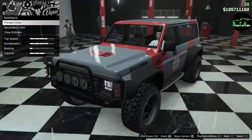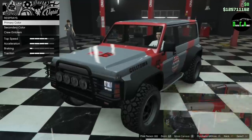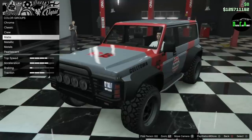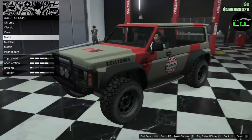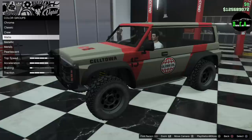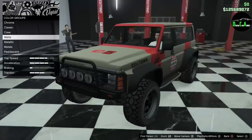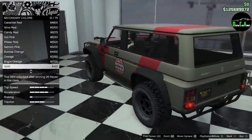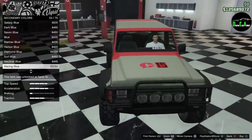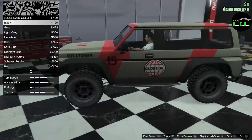The real Jurassic Park Jeep was like a metallic tan, kind of goldish color. I'm gonna go a little bit of a twist on that — going matte desert tan. Unfortunately in the CEO office garage you can't do the pearlescent glitch; it only works at Los Santos Customs. So for now: matte desert tan, secondary color for the trim on the side of the door color matched.